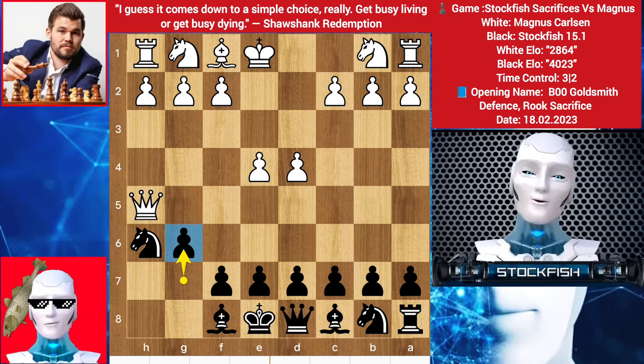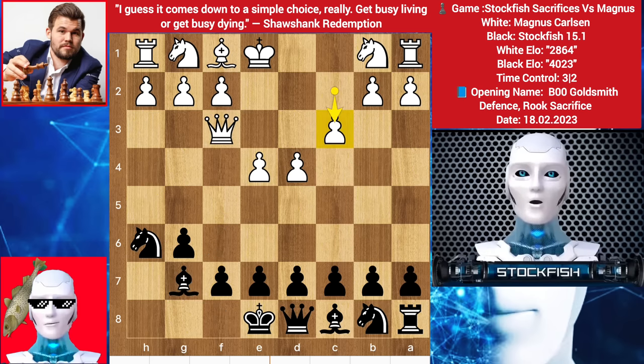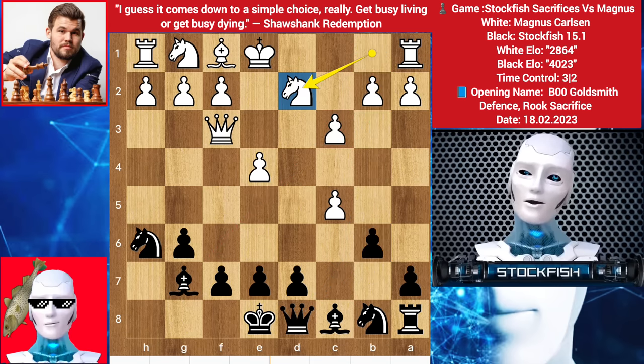I played g6, queen back to f3, bishop goes to g7 — this is targeting the d-pawn. Magnus makes a pawn chain by playing c3. Here comes c5, pawn takes c5. I sacrificed another pawn by playing b6, but you can't take it because there is queen takes. The queen will be active on the b-file. If you push it, then the dark squares will be weak. You have to play knight here, then I will take the pawn. Magnus knows it, so he brings his knight, pawn takes.